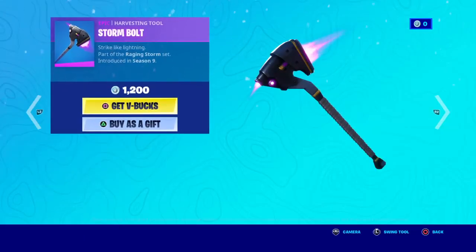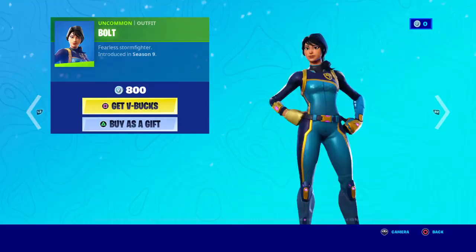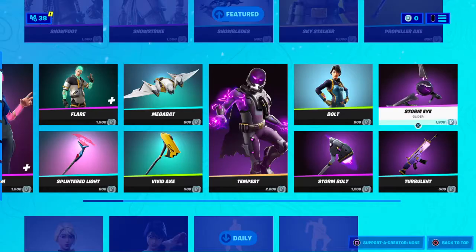Pretty much the original Cyclo. Storm Bolt pickaxe. Thing Bolt, quite a sweaty skin. Storm Eye, sweaty glider.